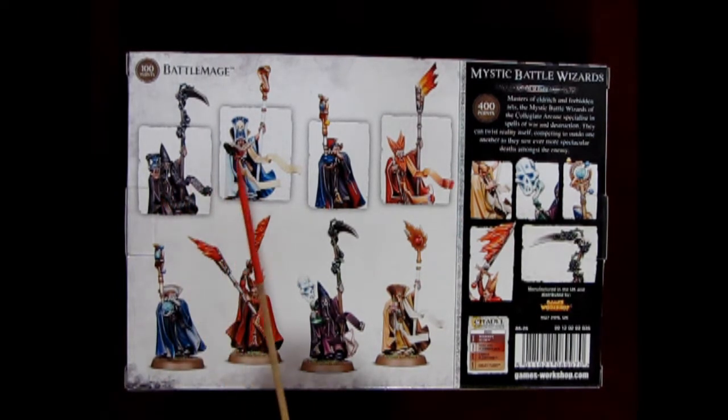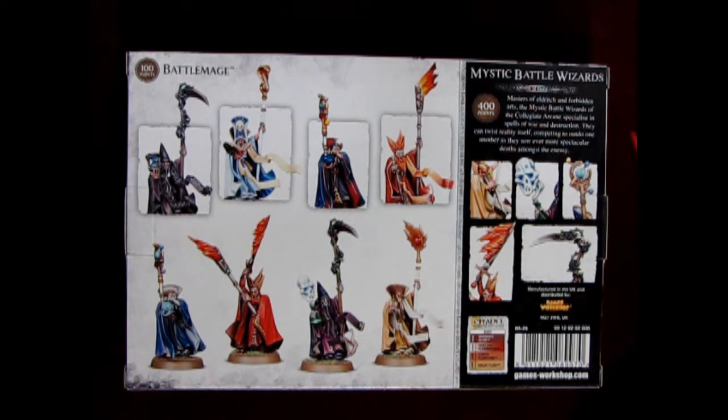So these wizards have been sort of up and down. As you can see, there's many different ways to build these — in fact, eight different styles. And then here, they actually have the Mystic Battle Wizards as a set. All four wizards would be 400 points in whatever system this was, and should now be about 440 points. And of course, we get our little Citadel paint chart right down here as well.